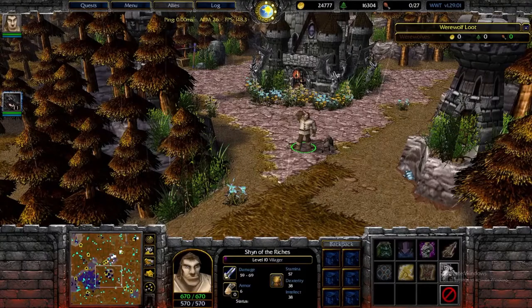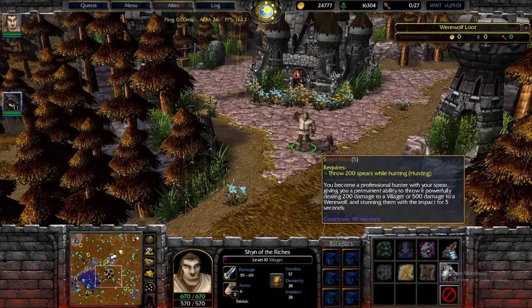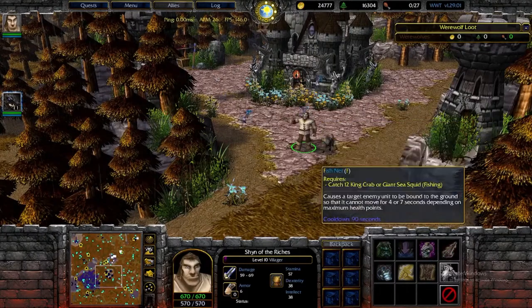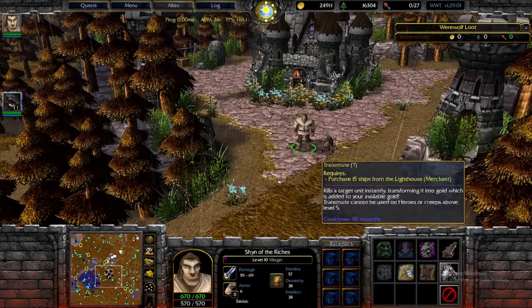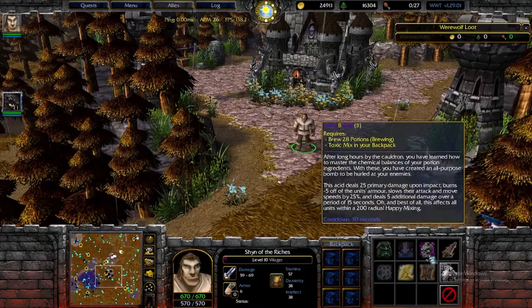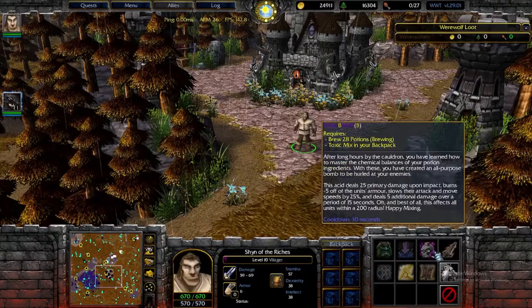The most useful abilities for killing the werewolf itself are spear shot and toxic bomb, or fishing net and toxic bomb. Toxic bomb has a slow ability and it also decreases the unit's armor. Spear shot will stun them in place for a few seconds, and fishing net will slow them significantly for a few seconds. In pretty much any game you play, you want to get at least 2 of those 3 abilities: toxic bomb and spear shot, toxic bomb and fishing net, or fishing net and spear shot.